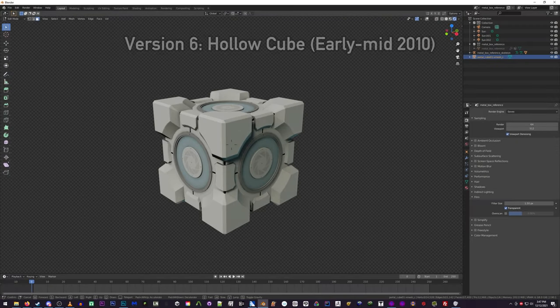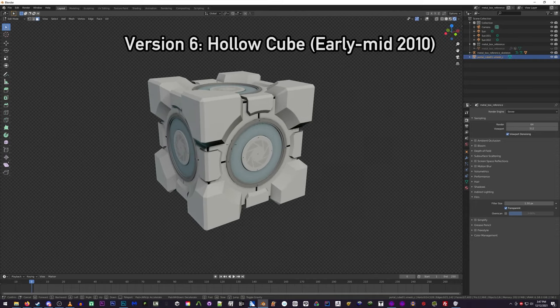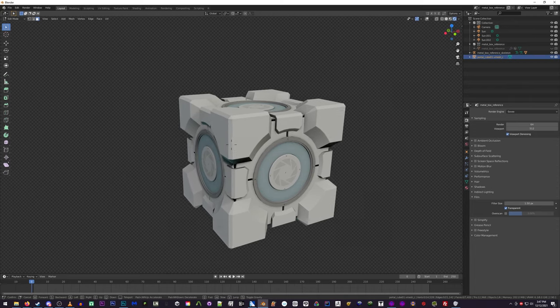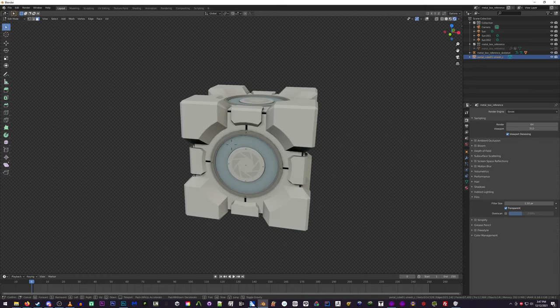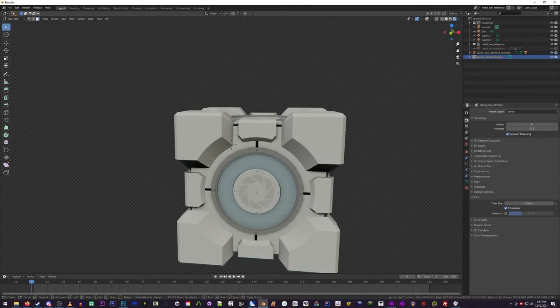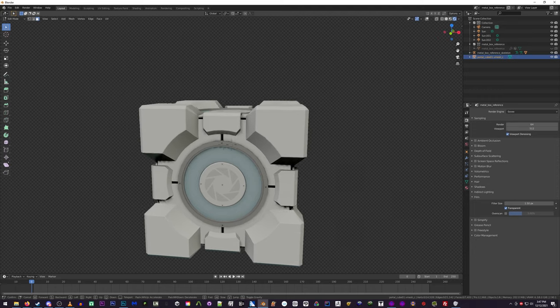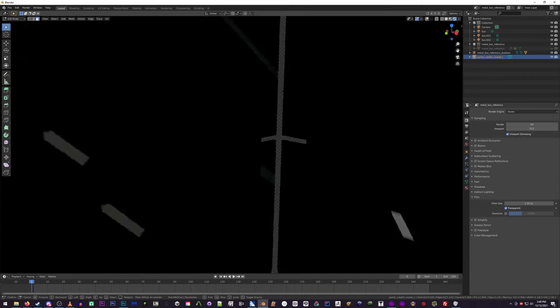This cube was found in Valve's Robot Repair, a VR experience made in Source 2 that included a high number of early assets left over from an automatic port from Source 1 to Source 2. The interesting thing about this cube is that the texture is its original 1024-pixel size, as opposed to all other versions of the Portal 2 cube, which use 512 textures or smaller. This is the only version of the cube that uses the entirety of its texture sheet, and it is actually completely hollow.